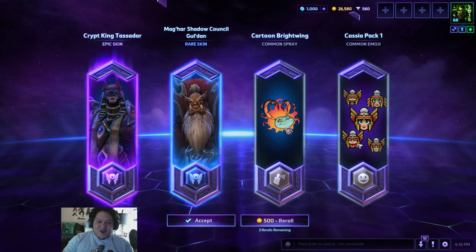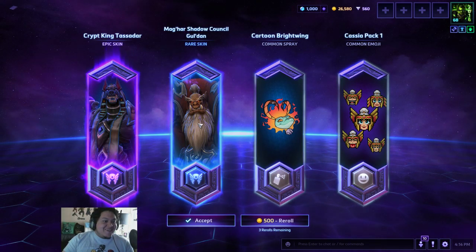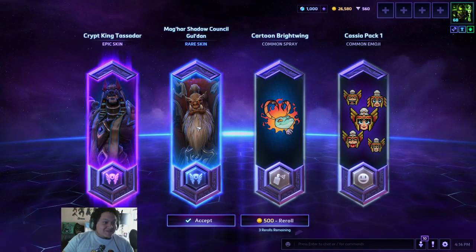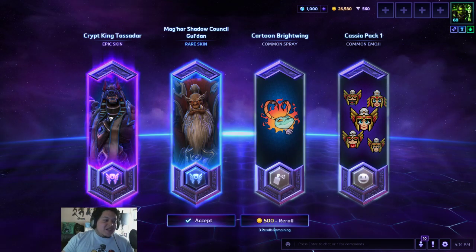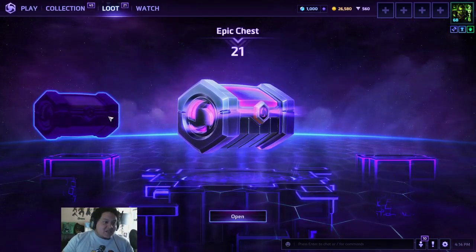Cartoon Brightwing — I love the Cassio pack, she looks so cute. That's a cool Gul'dan. I don't have him, but that's really cool. And then finally I have the Crypt King Tassadar. Finally have Crypt King Tassadar.